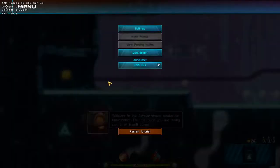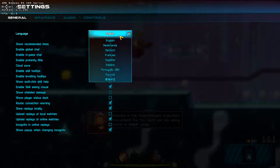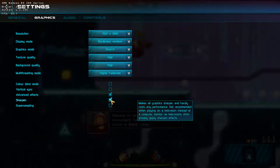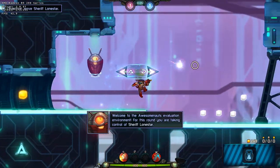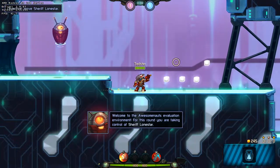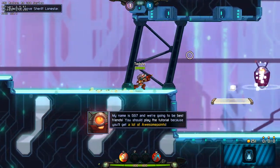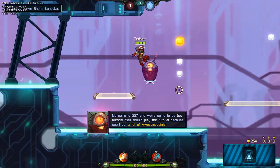Welcome to the Awesomenauts Evaluation Environment! For this round, you are taking control of Sheriff Lone Star! Also, my name is GG7, and we're probably going to be best friends, at least until the tutorial is over.